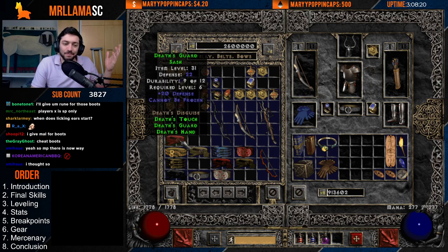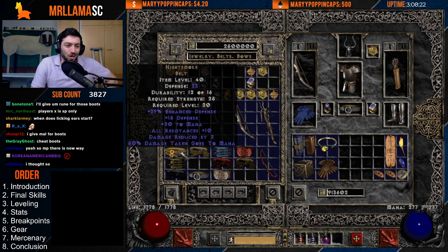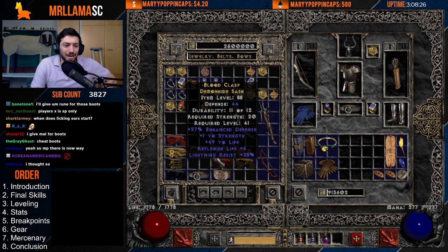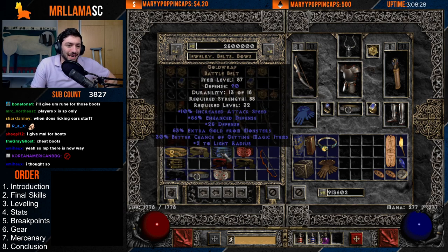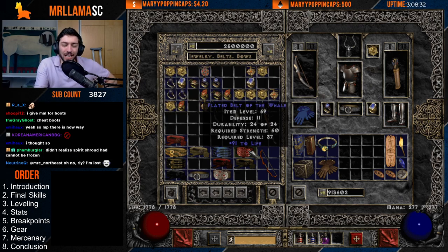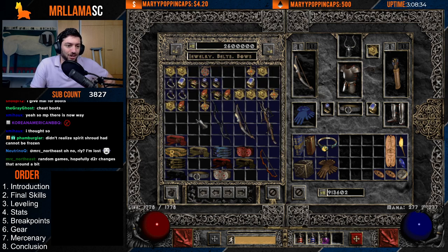Even something like Death's Guard is great for Cannot Be Frozen. All Resistances and Mana is nice. String of Ears is good. Gold Wrap is good. Nosferatus gives you the IAS. But even just a big life belt is going to be super easy and super great for the character.